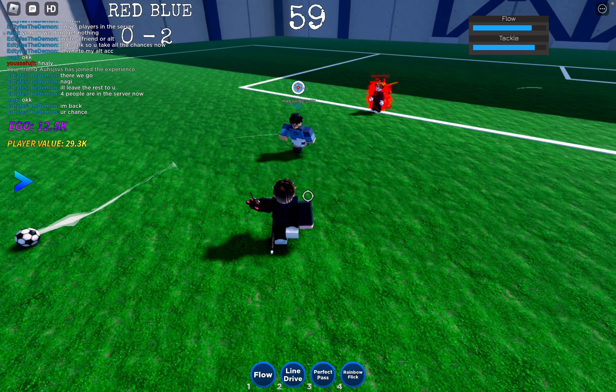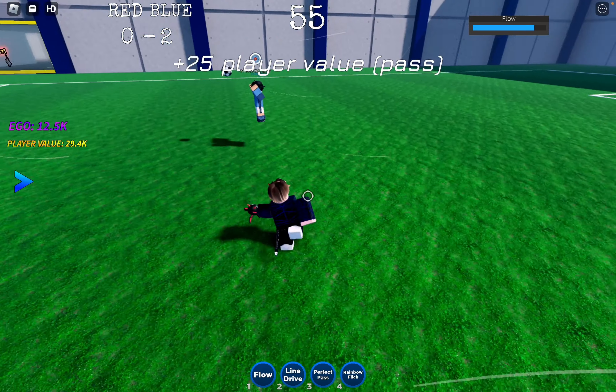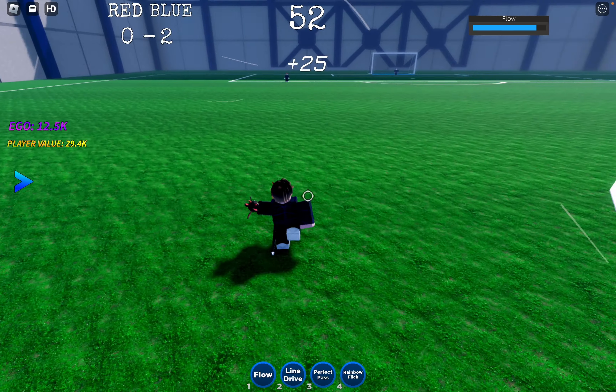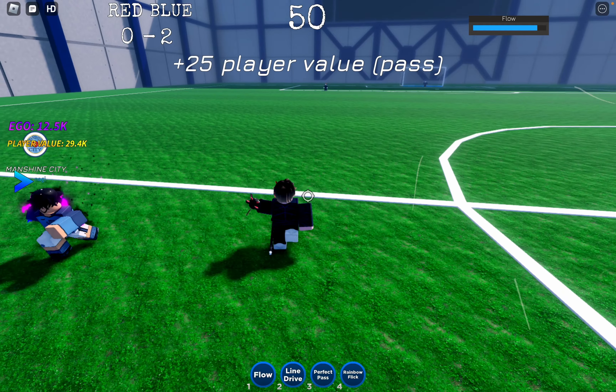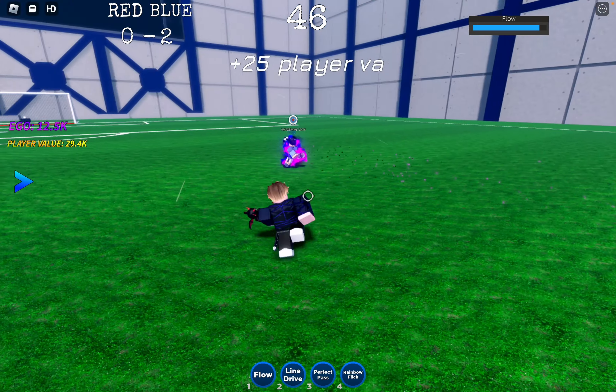In third place, we have the Pride of Japan weapon. This remarkable weapon grants you the abilities of Itoshi Sai from the anime series Blue Lock. With these abilities, you'll gain an edge over your opponents on the field.